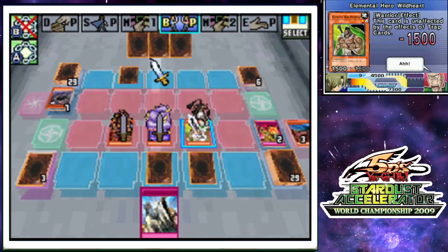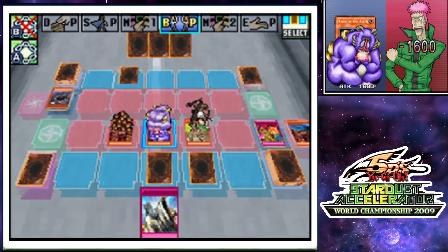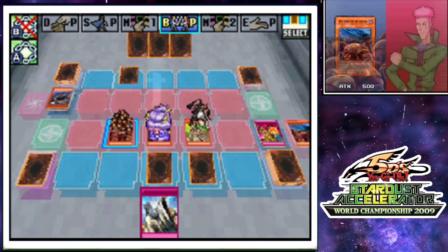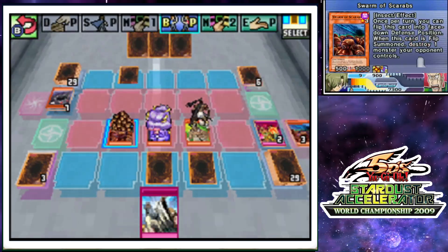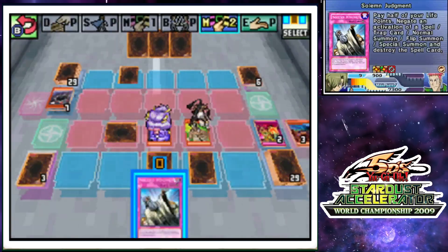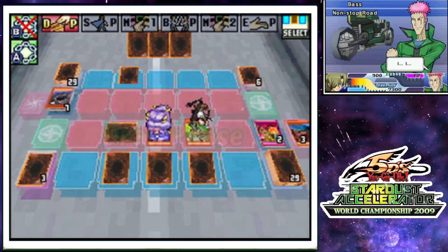I felt like I've done my job. Now Scarabs makes it so I have a guaranteed victory, also thanks to Solum Judgment. You never built up speed counters because I took advantage of the duel. He who takes advantage of a turbo duel wins the turbo duel. I can almost use Pot of Greed if I happen to draw that card.